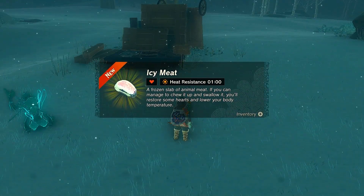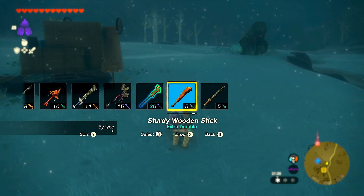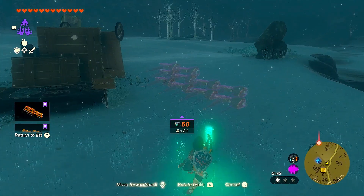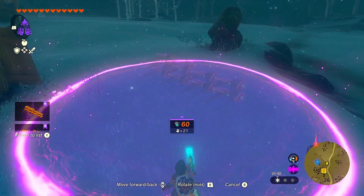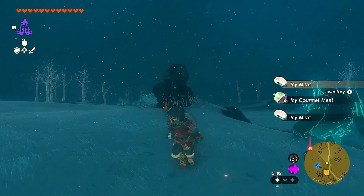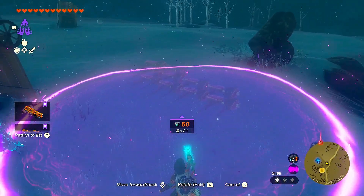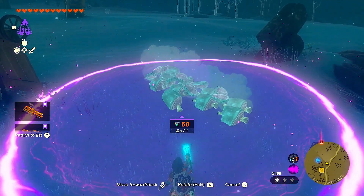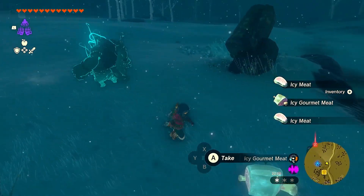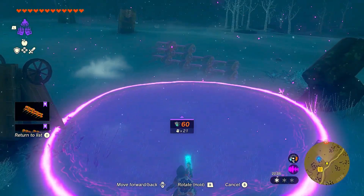Now go to auto build, go to your favorites, and don't build anything — just keep it there and the meat just drops off. Pick it all up. Do it again — hold it, it all falls by itself, and then you pick it all up. Just rinse and repeat this for as long as you want.